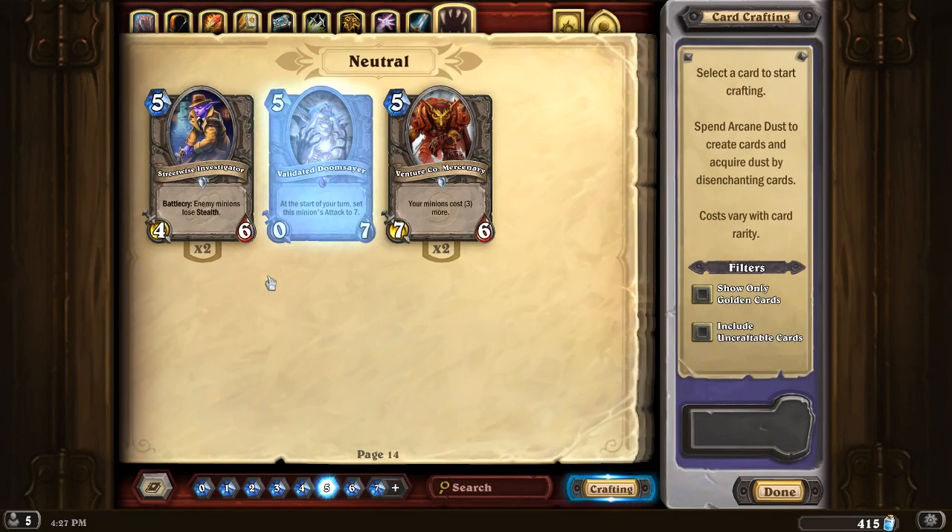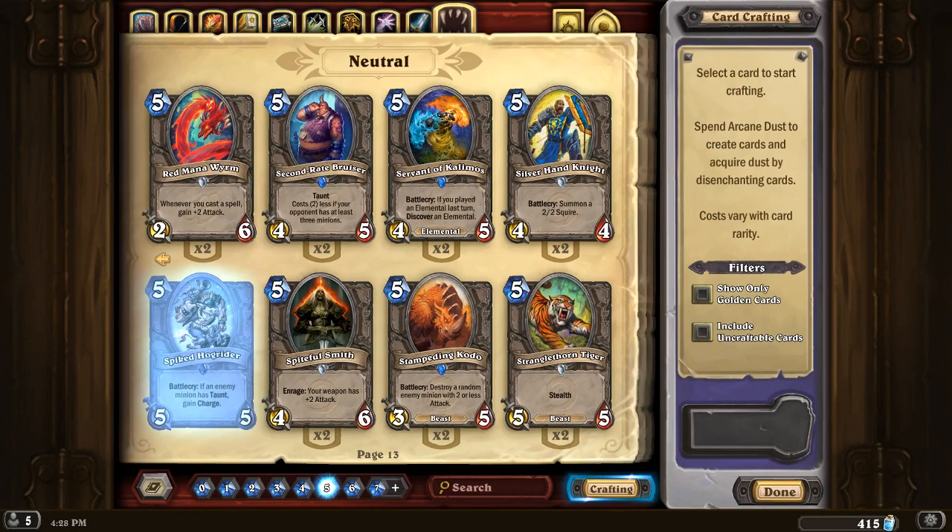So I think we've covered them all. A starting point should be 2 Stranglethorn Tigers and a Rhino — that's just really solid, you can't go wrong with that. Then just see what you face, start climbing the rank ladder, and adjust on the fly. If you're running into a lot of Freeze Mage on a particular day, just replace a Rhino or Stranglethorn Tiger with something else. The 5-mana slot is a great slot to have some flexibility to adjust your deck to the meta — I think that can really help you climb.